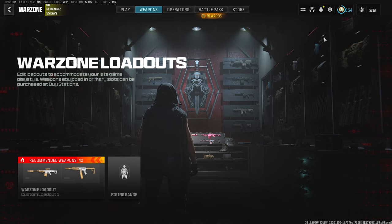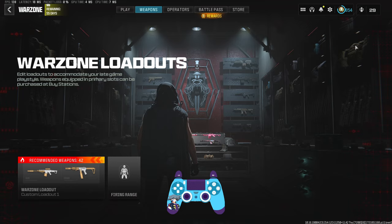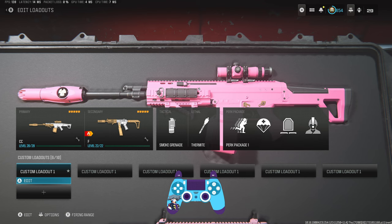Season 5 has just dropped and with it has come a huge shift in the meta. We're going to be talking about the new guns that have dropped — the STG and the new SMG — as well as some builds for those. Before that, I want to go through some other weapons that are definitely in the meta discussion due to some huge buffs, and we'll also be touching on some new attachments that you need to get because they change up every single class.